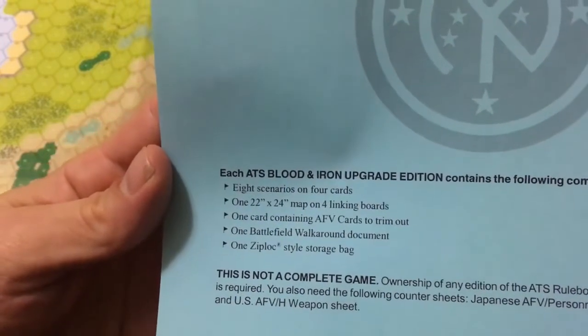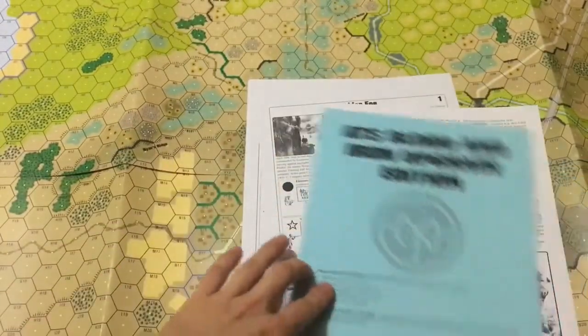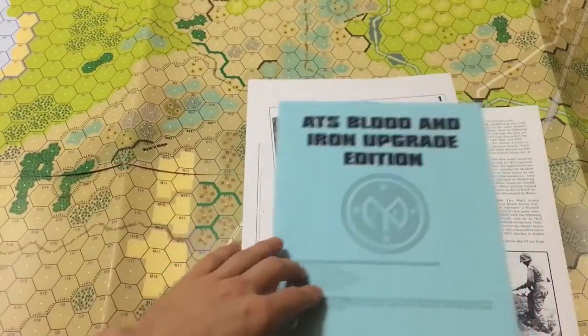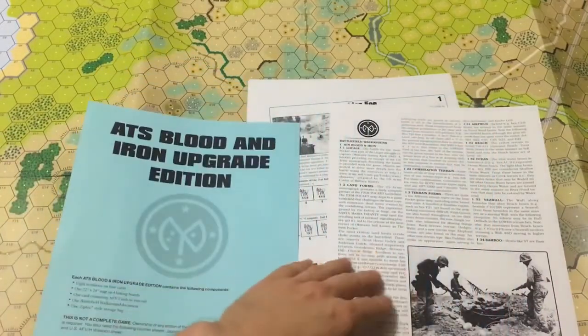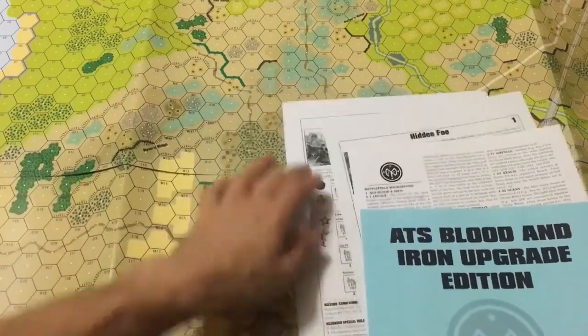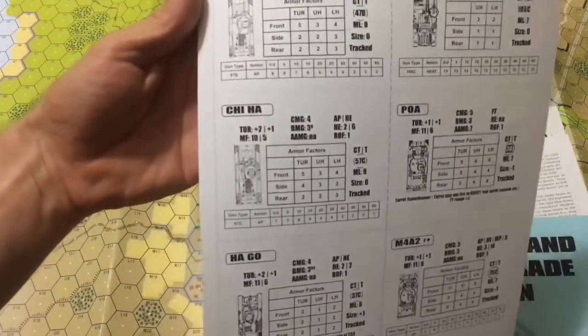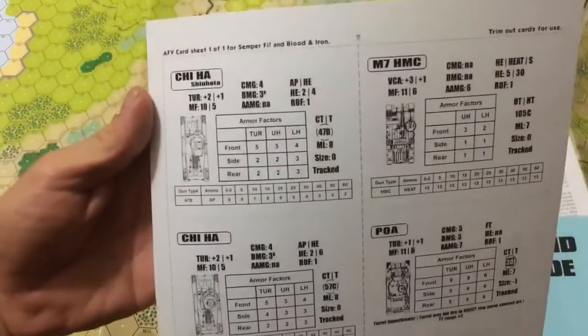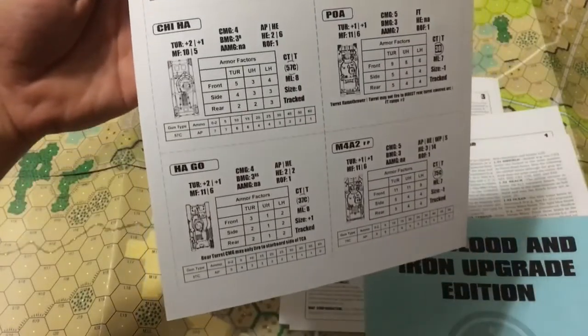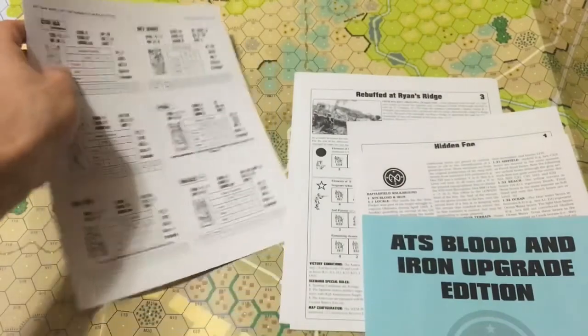Component-wise, we have eight scenarios on four cards, which are back here. We have the aforementioned Battlefield Walkaround, which is just a nice little page. We have one sheet of AFV cards, so we've got some nice little Japanese tanks, a couple of other things, and a flame tank — fun things like that.